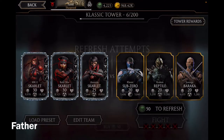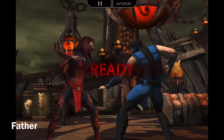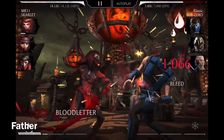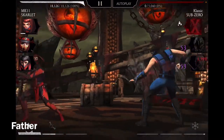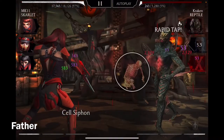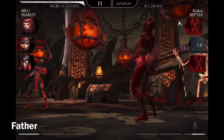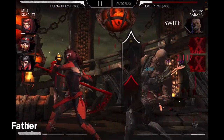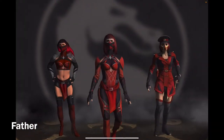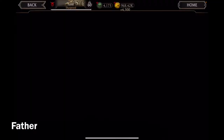Now to refresh the attempts. So far all the matches don't have any modifiers. Classic Sub-Zero defeated, next is Reptile, and now Baraka — very easy and quick match. There are 4,500 coins.